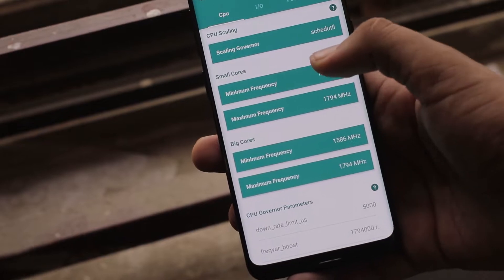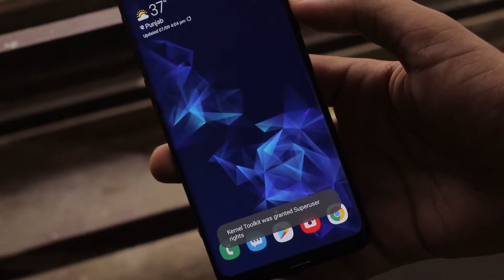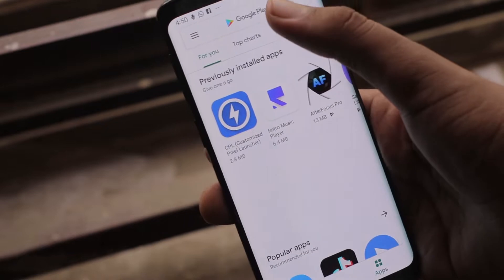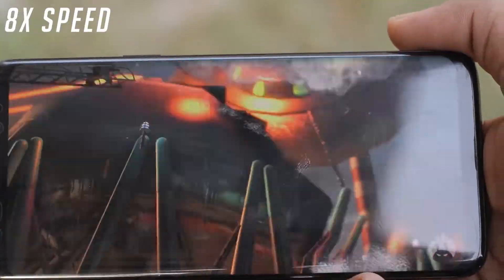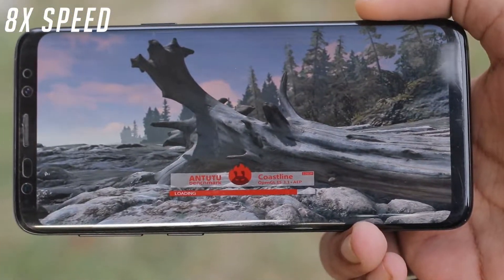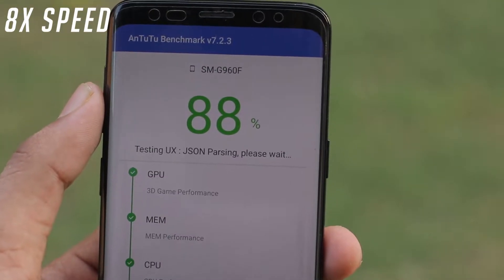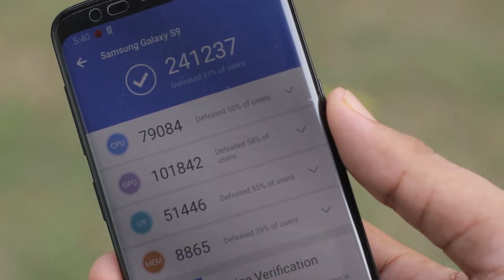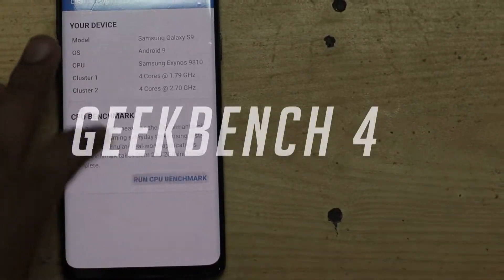I am going to use the Eternal Toolkit app from the Play Store, which requires root access, and I shall be using it to overclock to its fullest potential at 1.7 GHz. Then I shall be re-testing the AnTuTu benchmark. This time the story is a lot different — we have a really good gain here and it's now at 241K, which is a really good score for the overclocking.